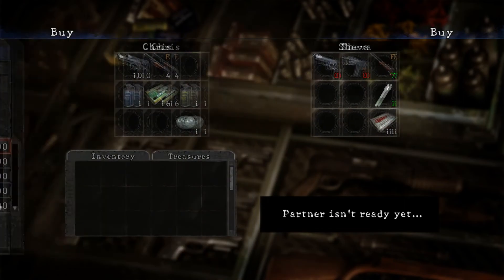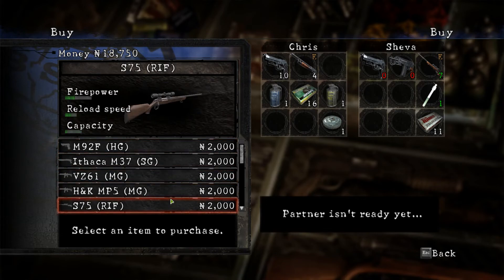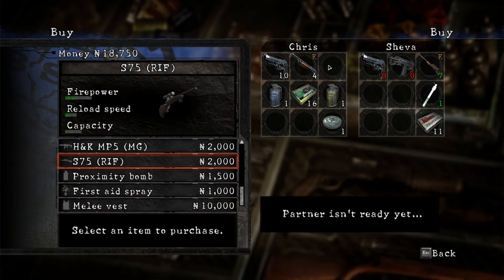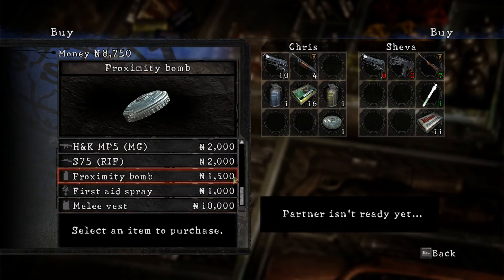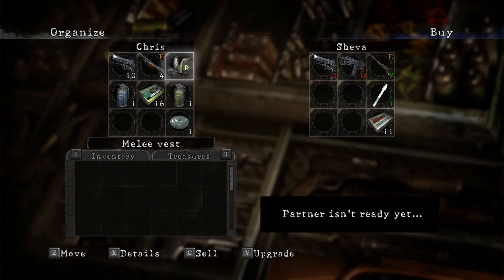We can buy proximity mines. Should we buy them early? I was saving up for the vest, but I'm just gonna get it now. I'm a little worried it takes up inventory space — which one of us is going to bite the bullet and find out? I'll try it. It's a purchase: melee vest. Oh no, it is inventory space. I don't know if I want that.